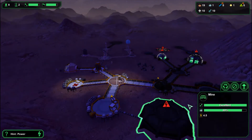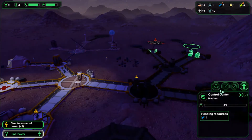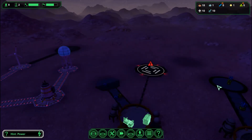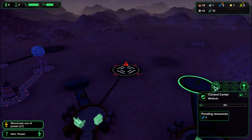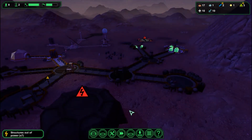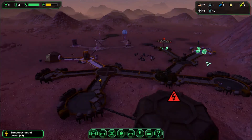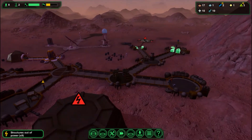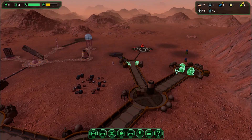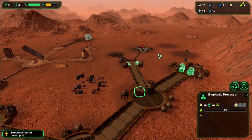My mine can't produce any ores. Now it's starting the day — there's my starch starting to make bioplastics. This is my metal processor, and my bioplastic processor.